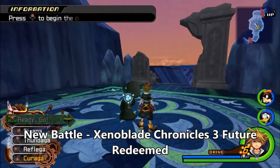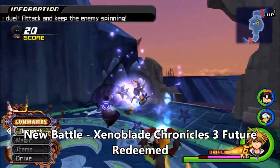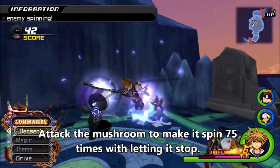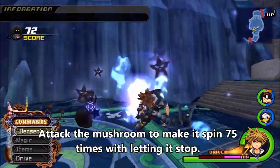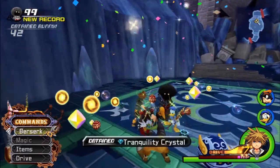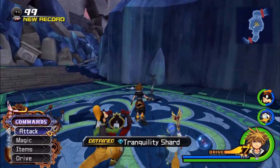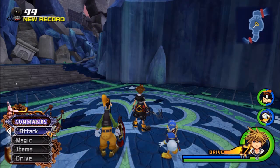With that annoyance over, we're going to go to the next one, which is number 9 — possibly the most easy one. You find this enemy in Radiant Garden where you fought against Demyx. Make sure you have the Underworld Keyblade equipped. I did it perfectly — this is going to be the most easy strategy of all time, especially compared to the other one.